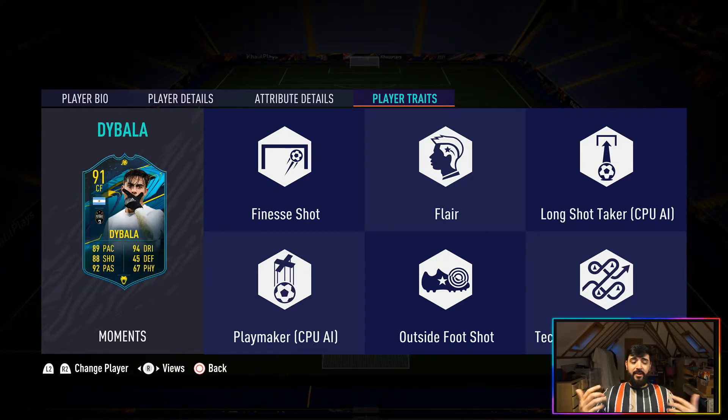Getting into the traits, and this is where it gets even better: Finesse Shot, Flair, Long Shot, Outside the Foot Shot, Playmaker, and Technical Dribbler — all there. You've really got a complete card, whether as a CAM with the Flair/Playmaker traits, or as a striker, number 10, or second striker. He'd be fantastic at every single one of those options.